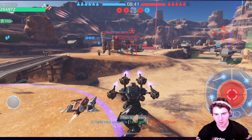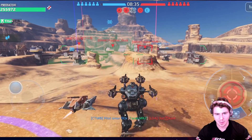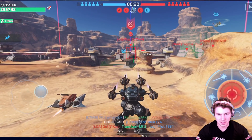Somebody stole a kill, and this thing is crazy. These weapons I'm really impressed by. So we're moving around. Canyon map is probably the perfect map, because you can really make use of that 600 meter range.